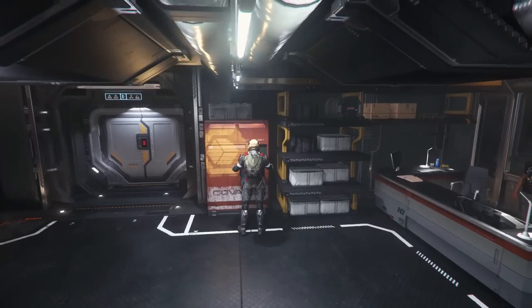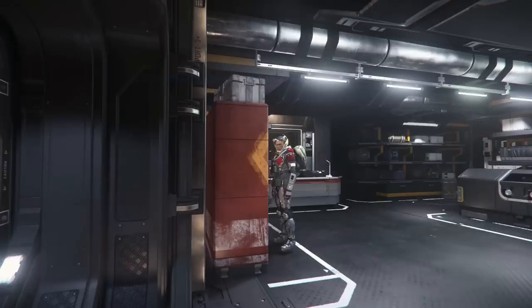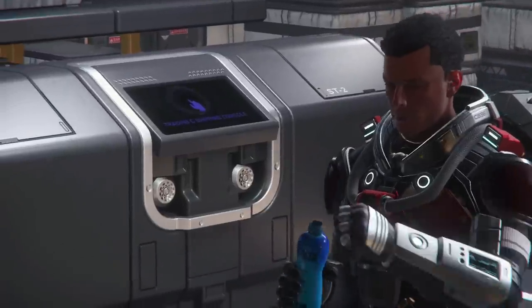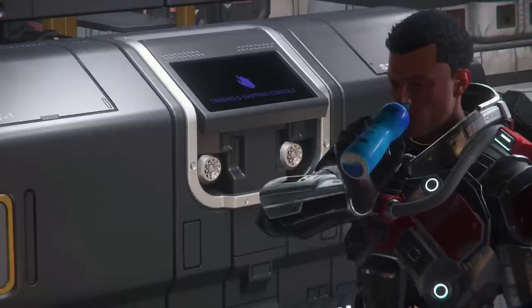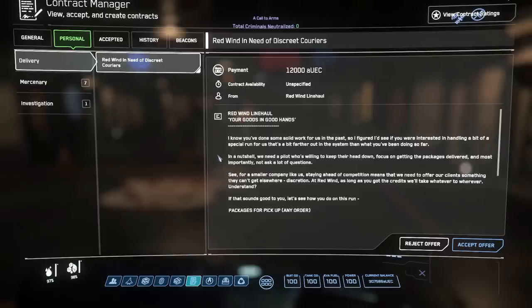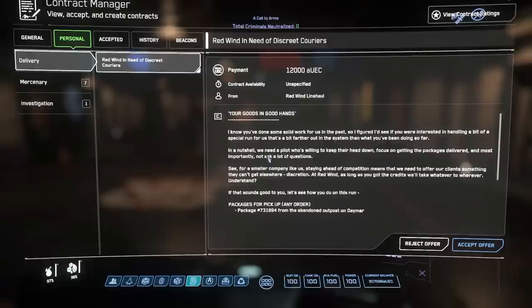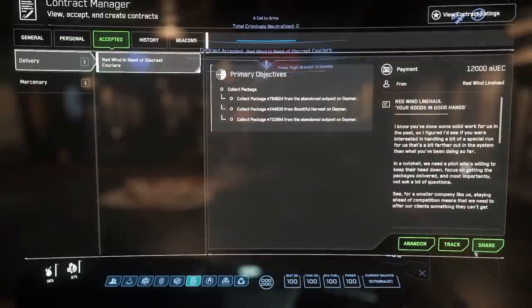You're going to have to do 3 pickups - either 1 pickup at 1 location and then 3 drop-offs at 3 different locations, or 3 drop-offs at the same location. Once you do about 8 of them, you should be able to get to the next level, which is Runner. This branches into two categories: either the one at 45,000 Alpha UEC, or those at 12,000 Alpha UEC. This particular one is taking me to locations around Crusader - 3 pickups on Daymar and 3 drop-offs on Yela.